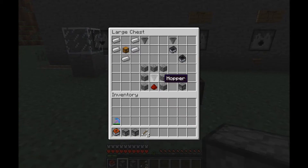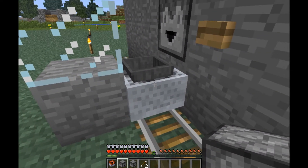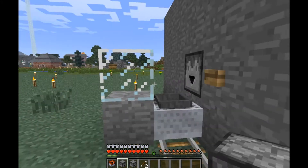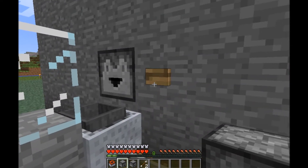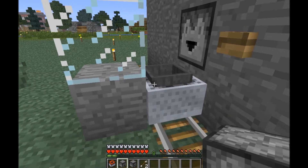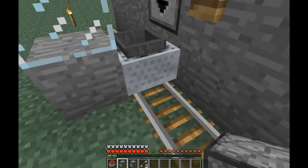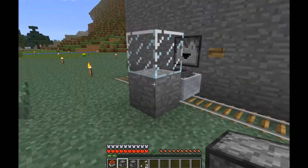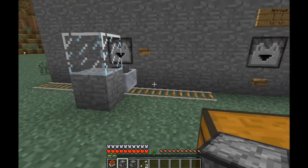Now, mine carts with hoppers — this mine cart has a hopper in it, and this is a dropper. As you can see, it does spit items out pretty far, but if you have a blockage here it just kicks the item into the hopper mine cart, which is nice because once it does its thing you can send it on its way and put the items into whatever chest you want. That'd be good for Minecraft maps and all that.